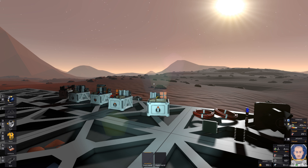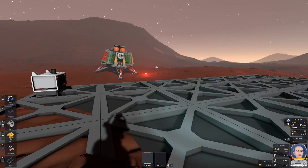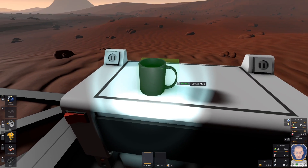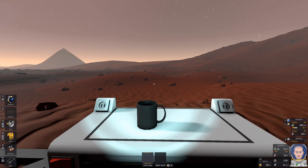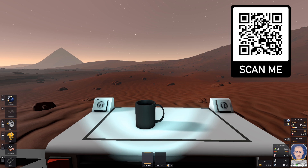Hello guys, welcome back. I'm Saramota Bears and this is Stationeers video: how to build a rocket. Before I build anything, I need to drink coffee, so let's go here. There is my most favorite coffee mug. All right, the coffee mug is empty, so guys if you want to buy me a coffee, scan the QR code in the top right corner. Thank you.